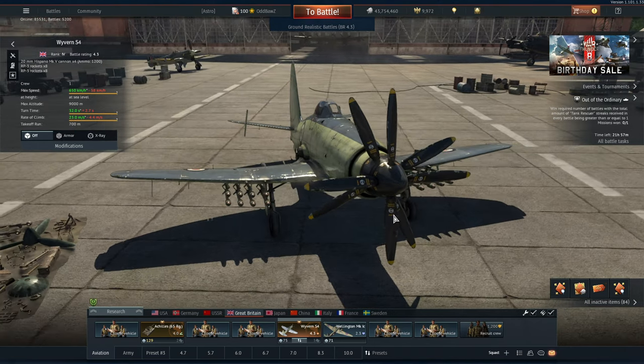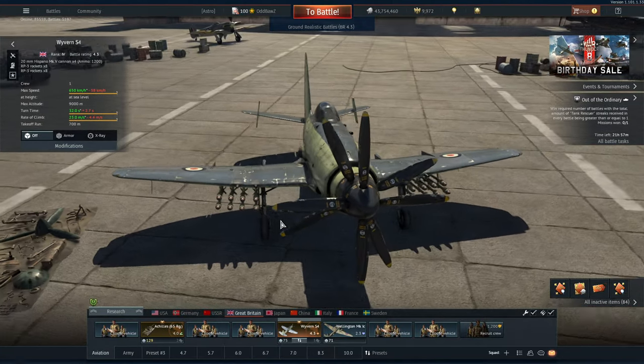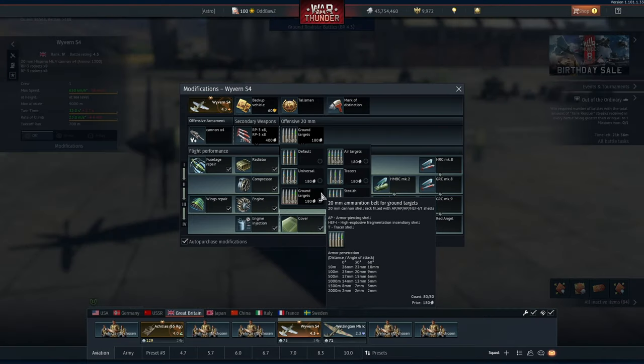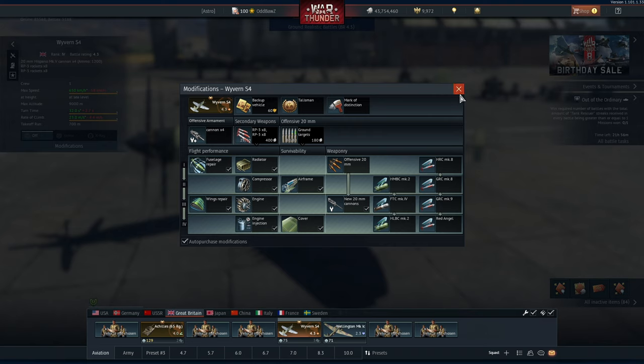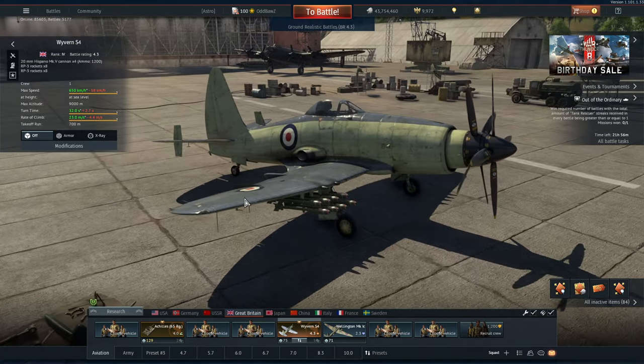However, it does have quite a lot of armament. These are 16 RP3s. And then, of course, we have the miserably inaccurate Hispano Mark 5s. With ground target belts, we can punch through the armor of Panthers from top down, pretty much most medium tanks. And we have 1200 rounds of ammunition.